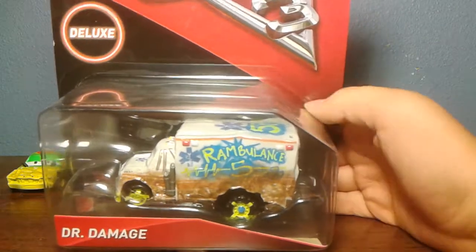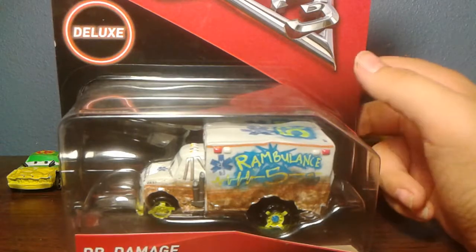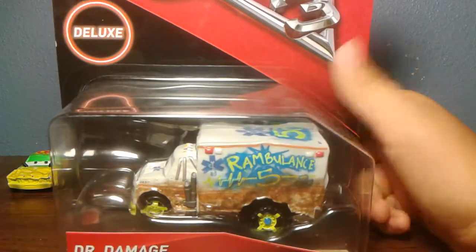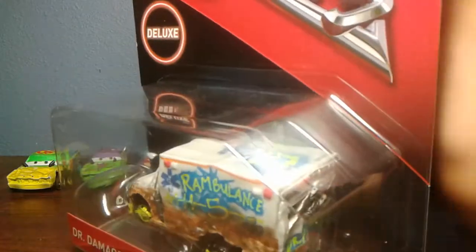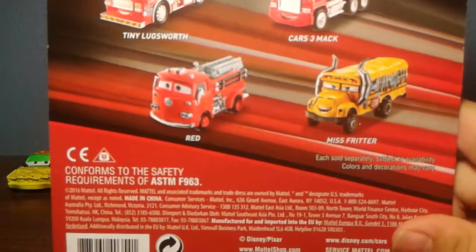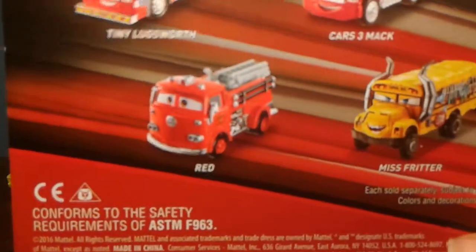The box features the same black, red, and white box with that deluxe label, because he is a deluxe — he is a big vehicle. This is my second die-cast deluxe in the Demolition Derby. It says Dr. Damage on the front and shows him in the box. You can also see four different characters you could get: Tiny, Lugsworth, Cars 3 Mac, Red, and Miss Fritter. I already have Miss Fritter, so go check out her video.